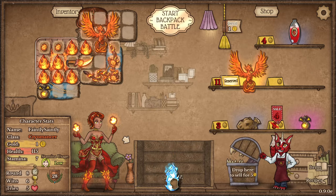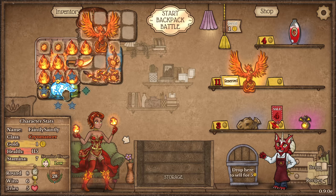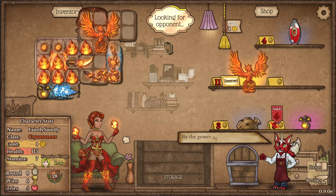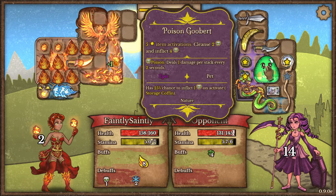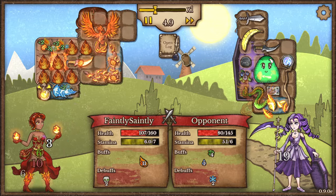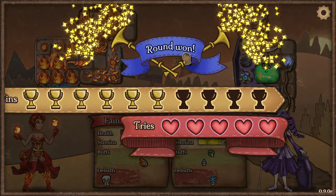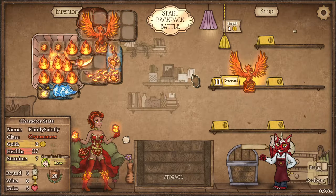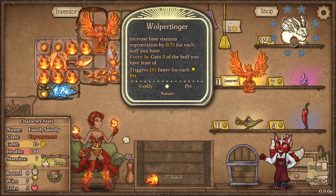I need to put this in somehow as well. The fire — it's a nice item, so that should go here maybe. Doesn't do much for us just yet, but we'll see. Phoenix is really interesting. What have they got? Poison Goobit. Still, I damaged them, so that's good. Wolpettinger — increased base stamina regeneration by 0.7% for each buff you have. Every 5 seconds, gain 3 of the buff you have the least of. Triggers 15% faster for each adjacent pet. This seems ridiculous.